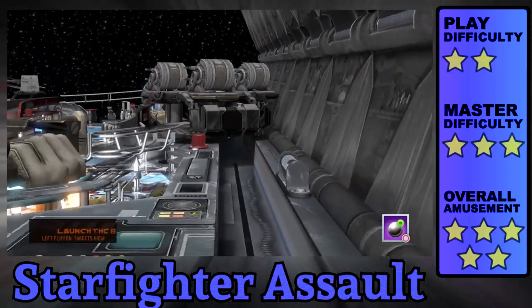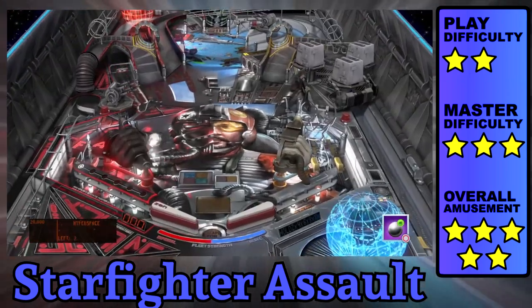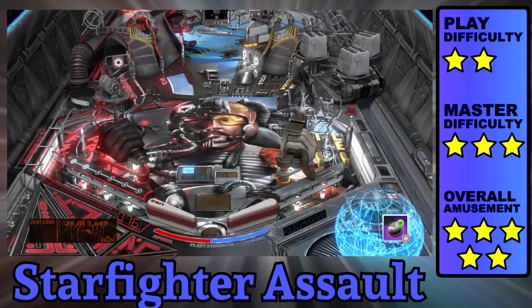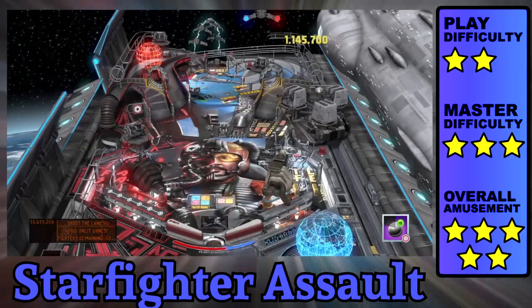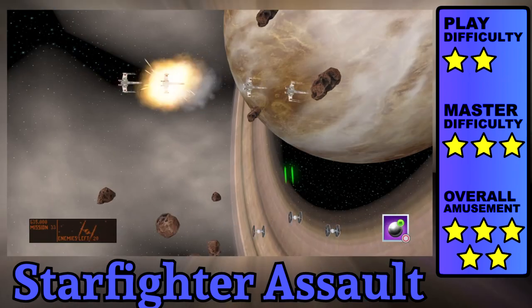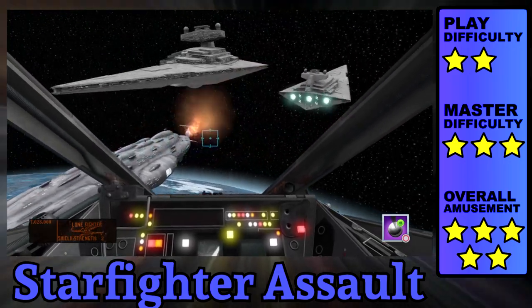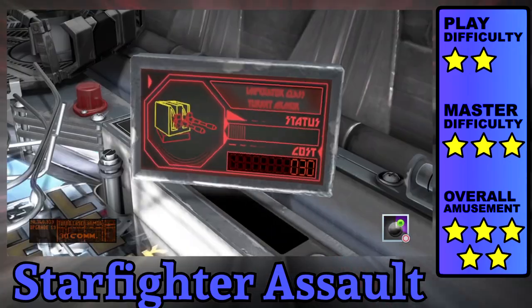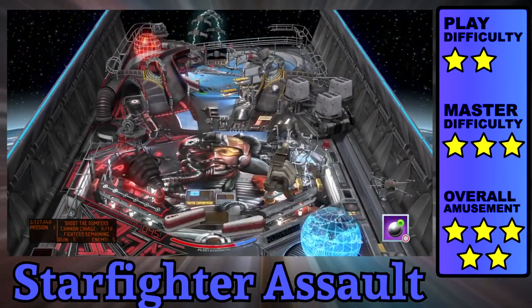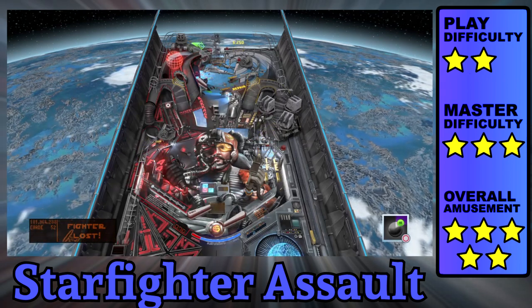Starfighter Assault lets you attack the table from either side, so whichever faction you choose determines which plunger you launch with. Missions can be activated on the top of the playfield by performing a double cross shot into the sinkhole, and there's a magnet waiting to catch you reachable by the right orbit. Four of the five missions are split into two phases that act as checkpoints. There are plenty of video modes, especially the lone fighter pilot which is just begging for a VR mode. Fulfill squad missions, upgrades, and bonus events for a full Star Wars pinball experience. Starfighter Assault is a top-ranking table that warrants further investigation.